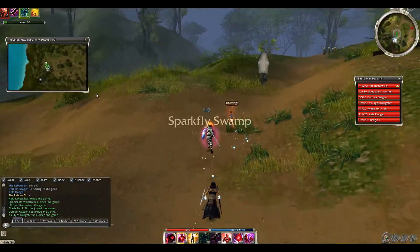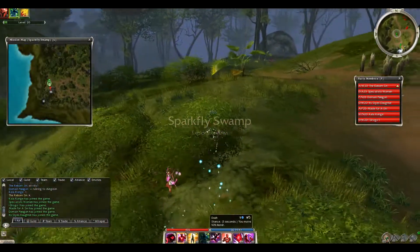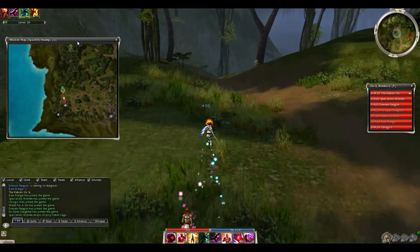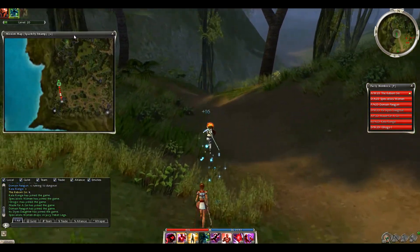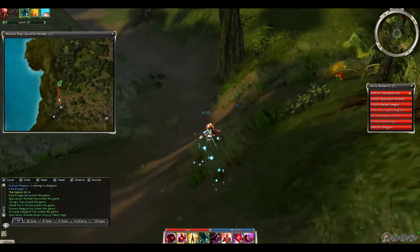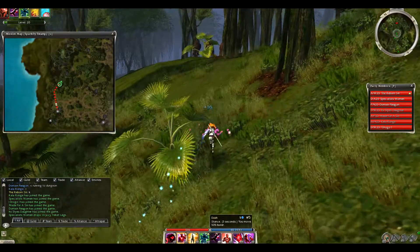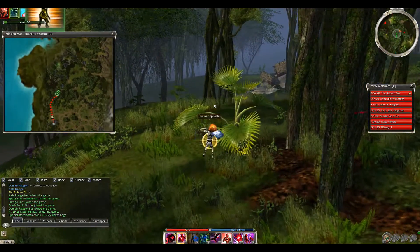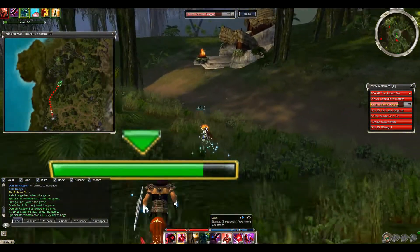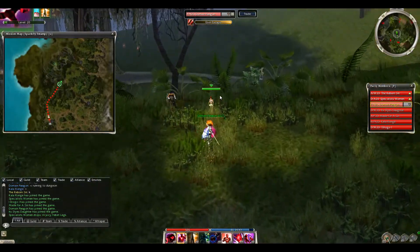Hey everybody, this is Freeborn showing you the assassin tank fog speed clear, starting at Gads Encampment. I'll have my mission map up the whole time so you know the route. I'm going to pop a cupcake to make it a little faster even though we have a paragon for speed boost. I'm not running the most efficient route - just making it to the dungeon. The key is way up here; it usually takes about a minute and 40 seconds, but the paragon is a little faster.